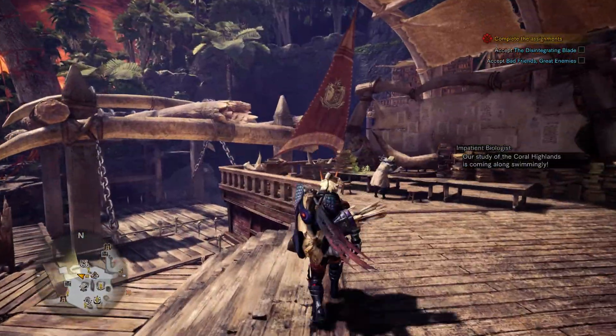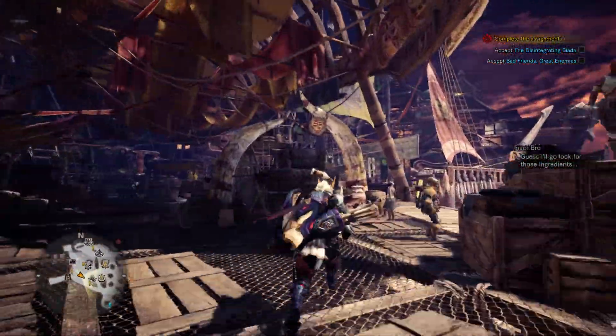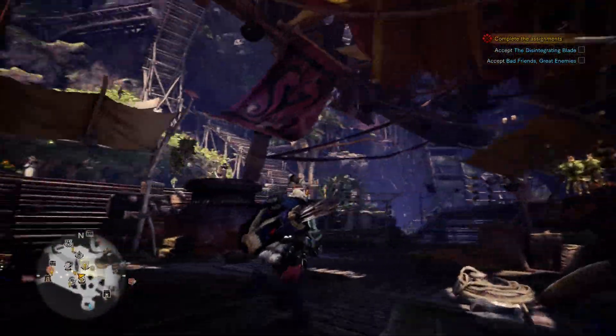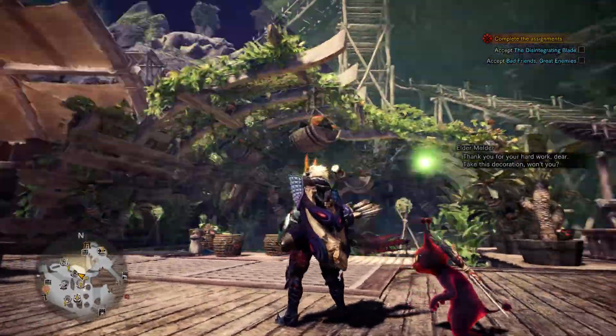I really do hope Monster Hunter fixes this because it starts to make the game unplayable, especially when you're about to have a seizure while fighting a monster. I can see it has something to do with lighting and shadowing, but I've been playing with settings and I still can't figure out what's causing it to do this.